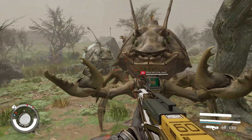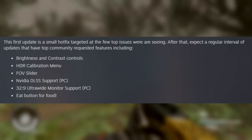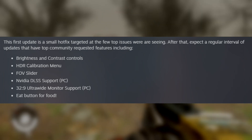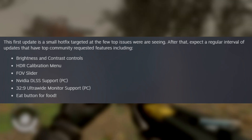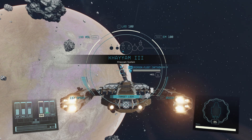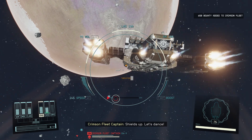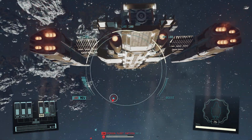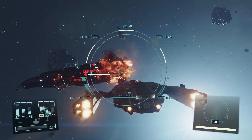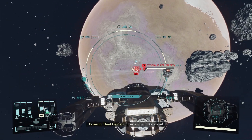In that initial Starfield updates and mod support post, they mentioned brightness and contrast controls, the HDR calibration menu, the FOV slider, NVIDIA DLSS support, 32:9 ultrawide monitor support — which I don't think has been implemented yet, let me know in the comments — and the eat button for food. They've realistically hit all of those major points they called out. It'll be interesting to see what they work on next, whether that's bug fixing, corrections, and then eventually the DLC 'Shattered Space' coming next year.